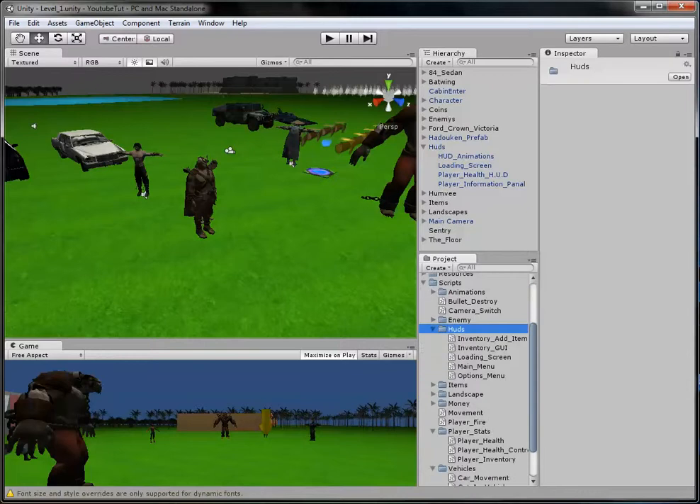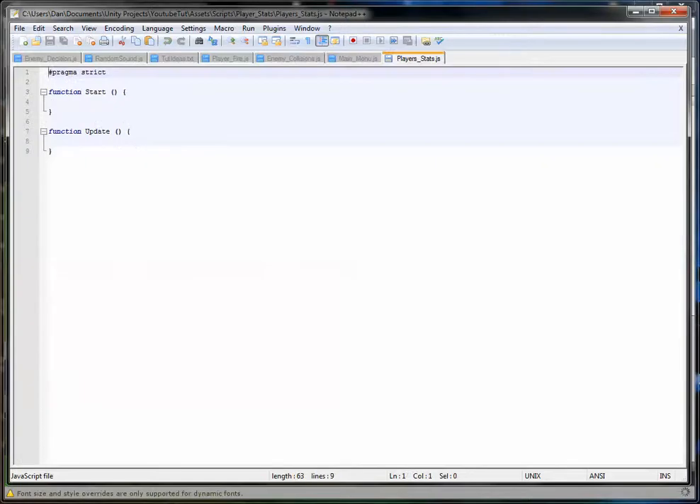What I'm going to do is put it in player's stats, since it is a player's stat. Most of this is not about the player's movement and stuff - it's more for their achievements, like how many enemies they've killed, how many vehicles they've driven, how far they've driven in vehicles, how much they've run in distance. But we're going to do a simple one: how many enemies they've killed.